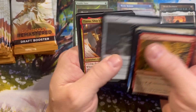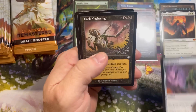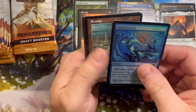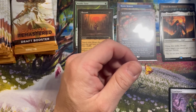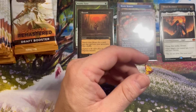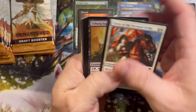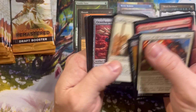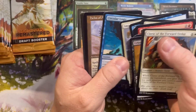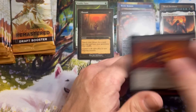Hopefully everybody has a chance to get out to their LGS and play with this set this weekend — this is a lot of fun. Foil Deep Analysis. Crawl Space is worth a little bit — that card was getting really hot right before this reprint. They timed the reprint just perfectly to keep that card from getting real expensive. Retro Helm of Awakening — originally a Visions rare, I do believe.